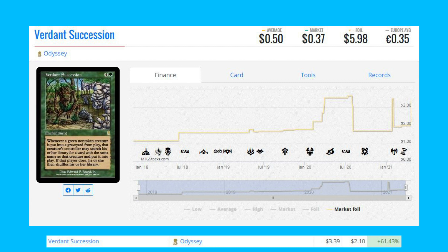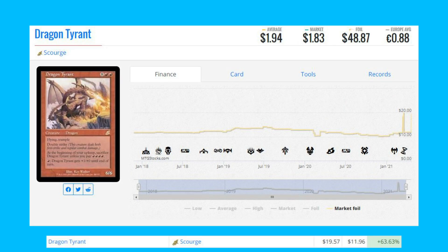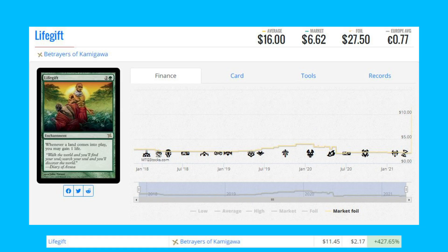Next on the foil list is Verdant Succession — this is a rare from Odyssey, an old-border card, up 61.43% from $2.10 to $3.39. The next card is another old-border card: Dragon Tyrant from Scourge — this rare is up 63.63% from $11.96 to $19.57 as its average market price right now.